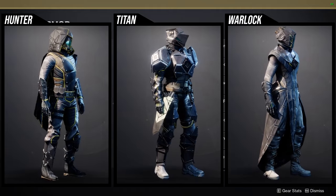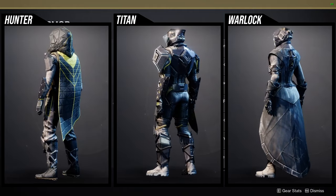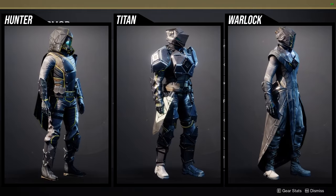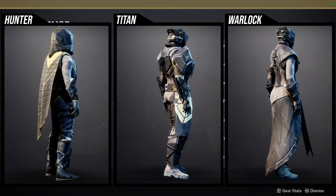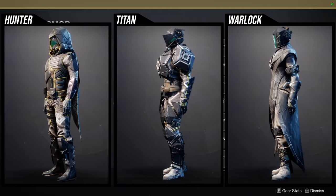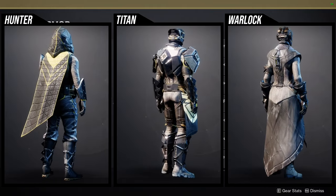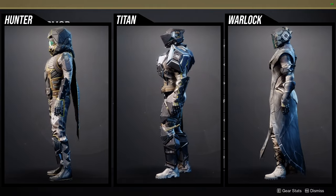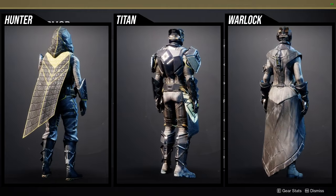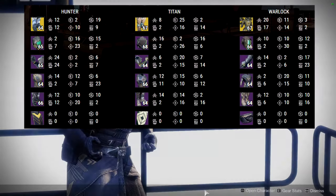For Titans, the helmet is really cool and the arms are really cool, but the chest piece, boots, and mark are kind of boring. This set also has the yellow wiring problem — the light in the middle of the helmet doesn't change color if I remember correctly. For Warlocks, I think almost everything is pretty terrible. The chest piece you can make a case for, but the helmet looks weird, the arms are too bulky, and the boots and bond are boring.